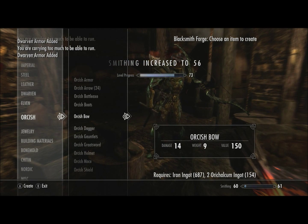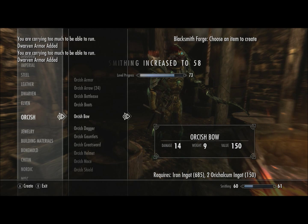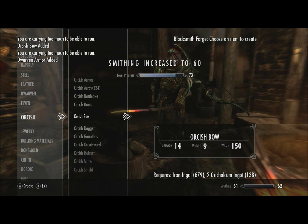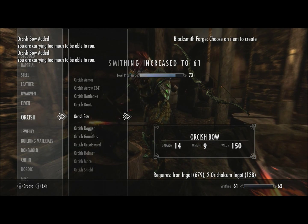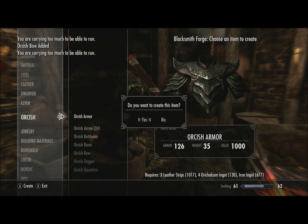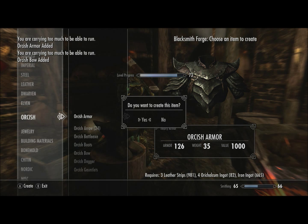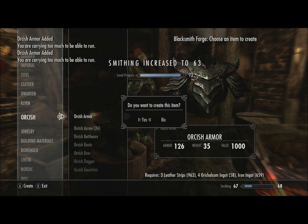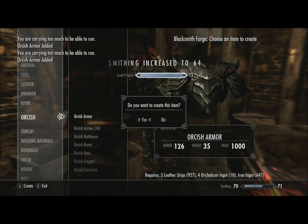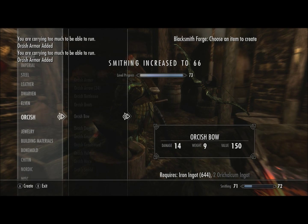Let's go down to Orcish and do the same thing. The Orcish bow is similar to the Dwarven bow - it requires two Orc ingots and one iron ingot. As you can see, it doesn't really move the smithing level up much more than a Dwarven bow. I wouldn't recommend using your Orc ingots to create Orcish bows. Use them to create armor instead, since you can see your level hops up pretty quickly. We should land around level 68 or 69 by the time we run out of Orc ingots. We'll finish off the Orc ingots with a bow - we're at level 71, approaching 72.